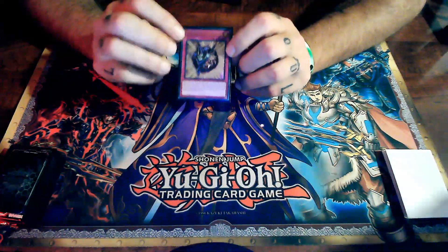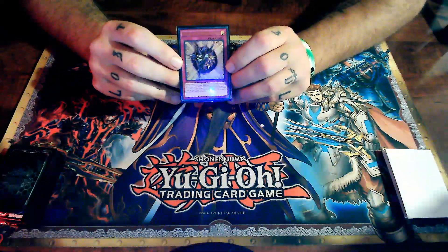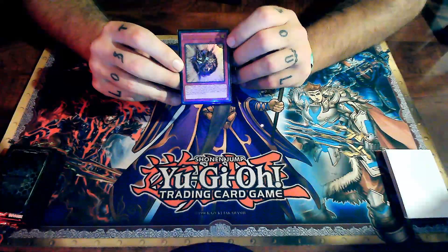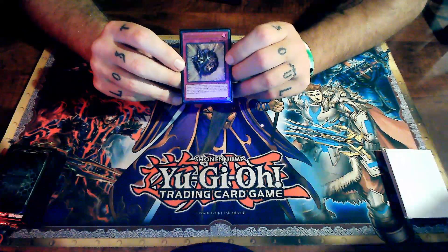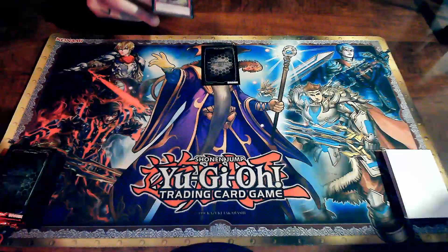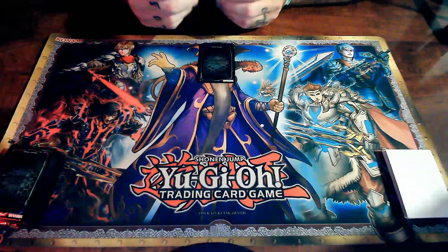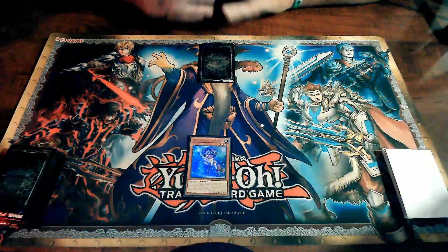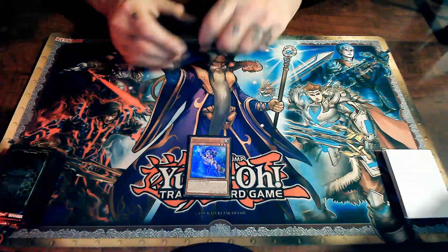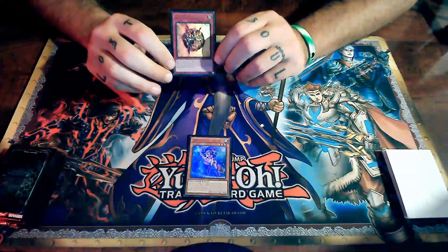Lastly we have our trap cards, which have a pink border. Trap cards also have attributes and symbols — this one is a normal trap, but you also have a lightning bolt for a quick-play trap, a reverse arrow meaning it's a counter trap, or a figure-eight meaning it's a continuous trap. Trap cards can only be laid face-down and activated during our opponent's turn, though some trap cards allow you to activate them on your own turn — it all depends on the card text.